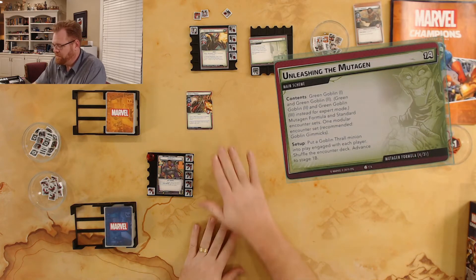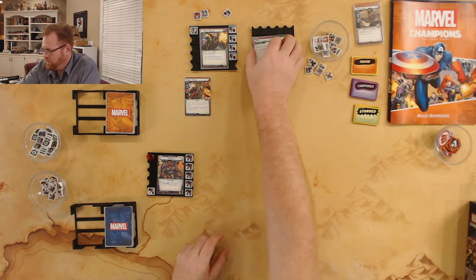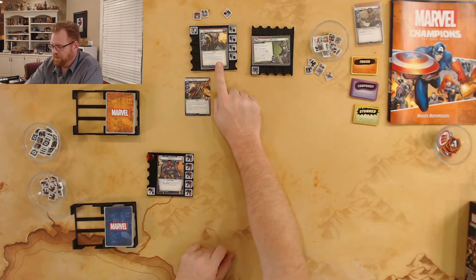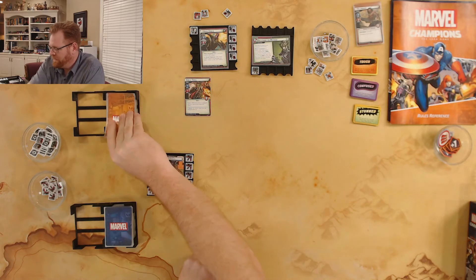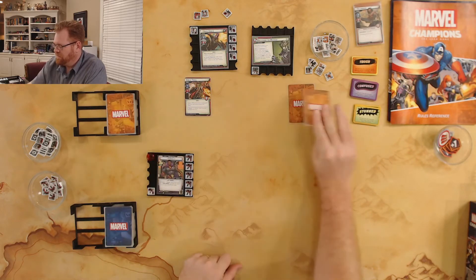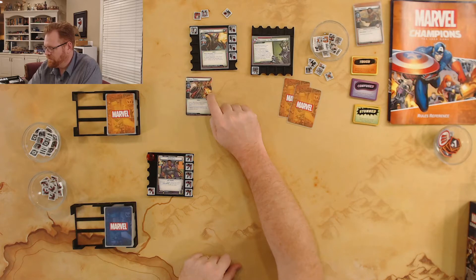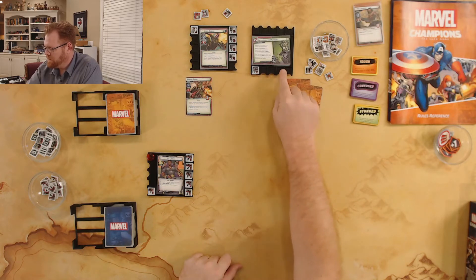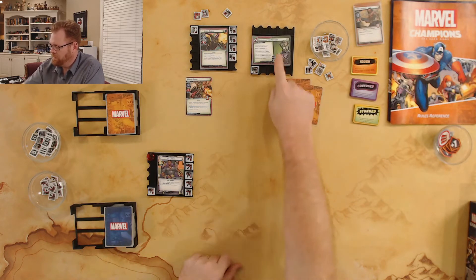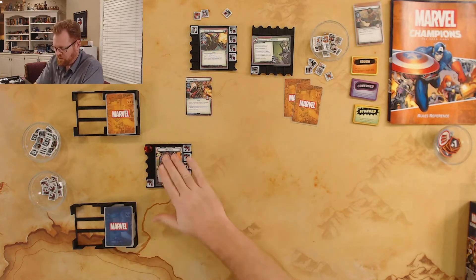I'm going with the standard encounter set. We'll do Green Goblin 2 and 3 and the Goblin Gimmicks are still in there. There's the starting piece where the Goblin Thrall comes out. Green Goblin also has one revealed — he says two encounter cards for each player, so we get to start off with two encounter cards waiting for me. I get to start with three total, and he's gonna start with 18 hit points instead of 16.